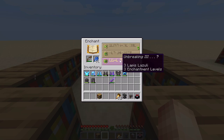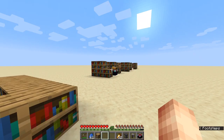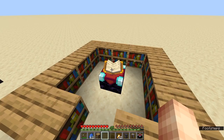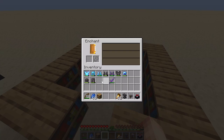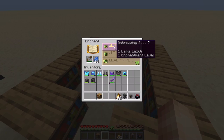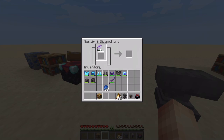One thing to note about enchants: once you're offered something, there's no way to change it. If you're offered Unbreaking 3, there's no way to be offered any other enchant. Even if you break the table, the books surrounding it, or go to a different enchanting table — that will not change. But there is a cheaper alternative: simply place your item, place your lapis, and grab the lowest level enchant possible so it costs less lapis and XP.